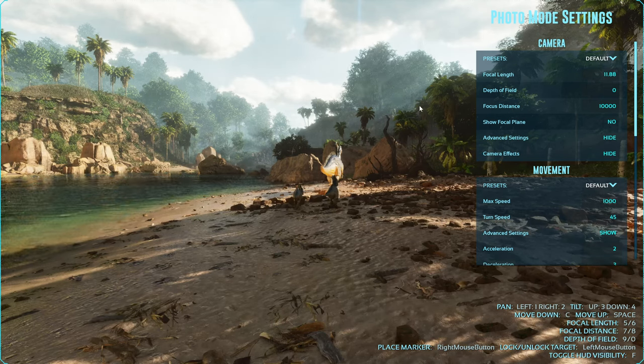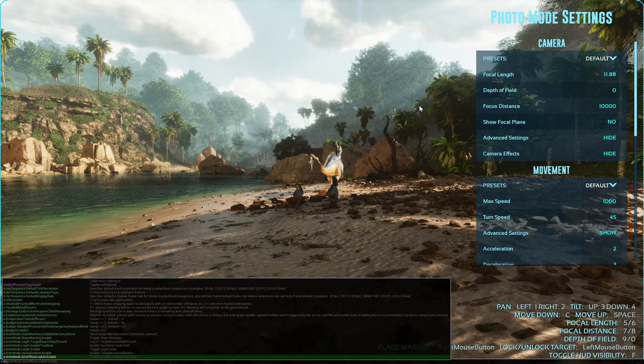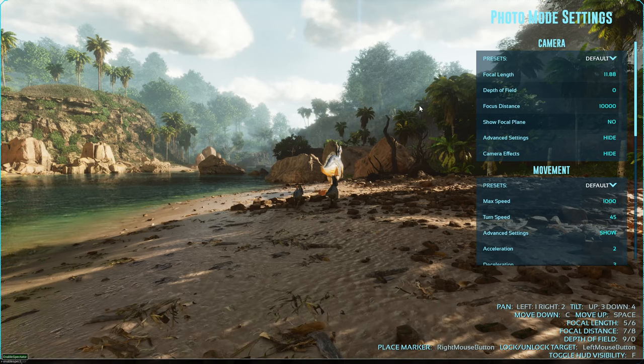When you first go into photo mode, it'll probably be just what you're actually viewing as your person. I'm also in spectator mode. If you don't know how to go into spectator, you just type in — it's that little button above Tab — and you just type in 'enable spectator.' I'm so glad they have all of these that pop up because my spelling is awful. So enable spectator, I hit the up key, make sure it's spelled right, and then I would hit Enter.